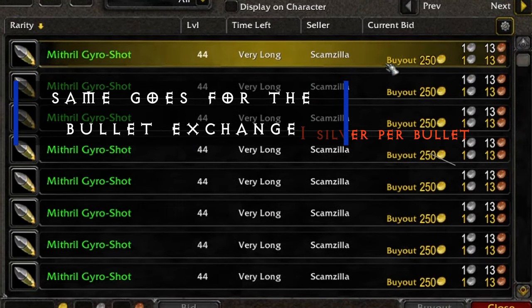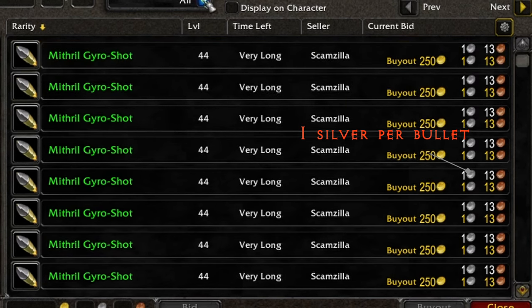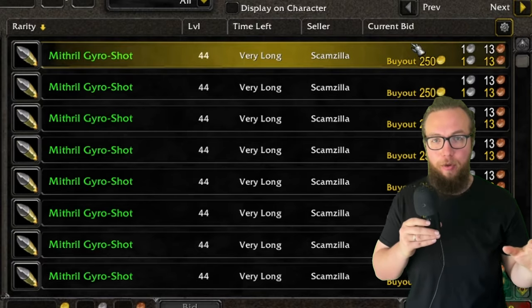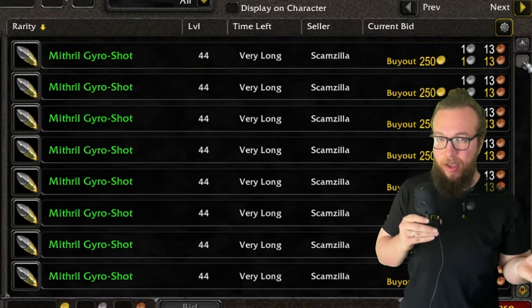I have suggestions for exactly how we can avoid this cost and I'm gonna order them based on the sweatiness. I'm gonna start with the least sweaty option to the most sweaty, or the most time consuming slash highest effort.